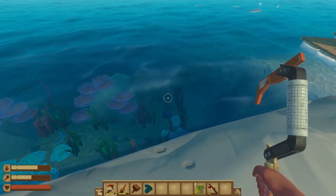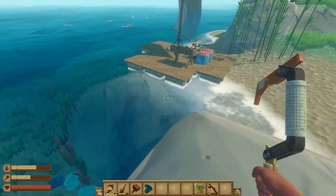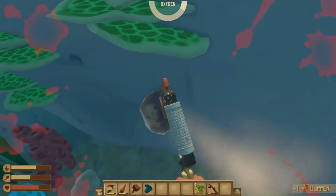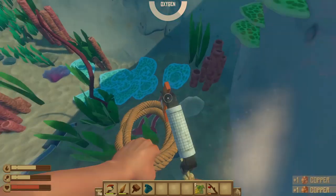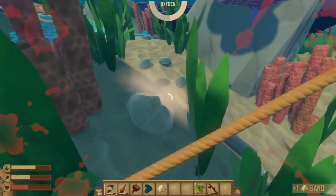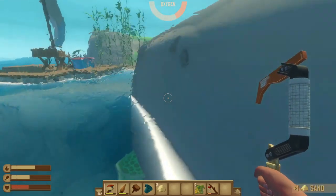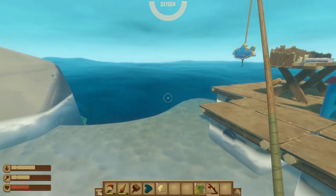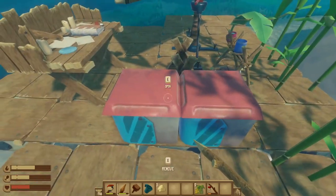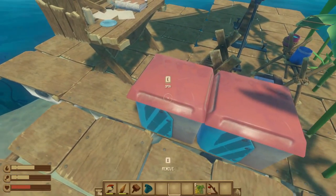All right, this is the part where I'm going to need a lot of stuff. Gotta go down and get some stuff. I should go out and try to get that wood, but for right now I'm gonna try to get what I can before the shark does that. All right, I got sand. I can make dry bricks from sand, or something to that nature.